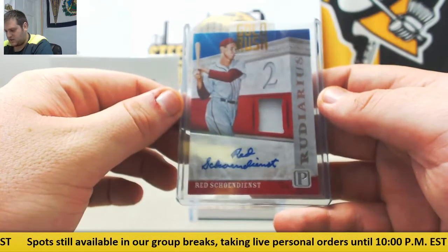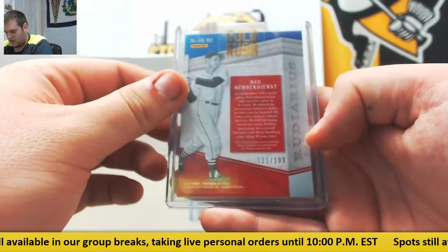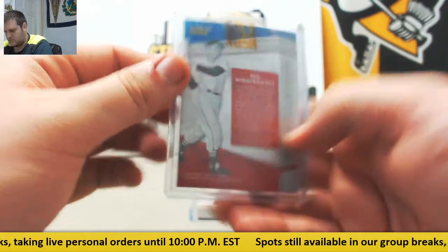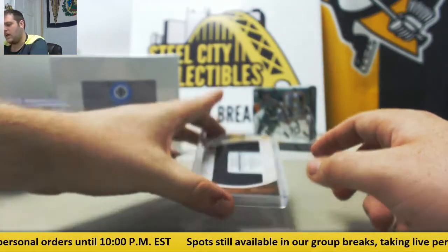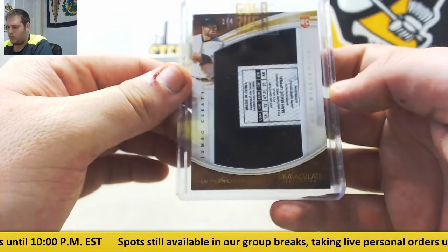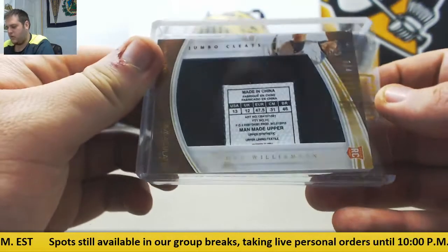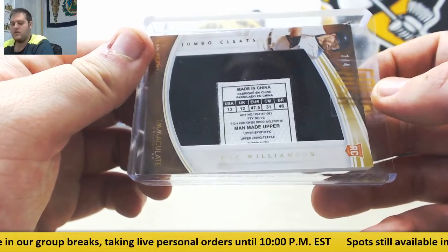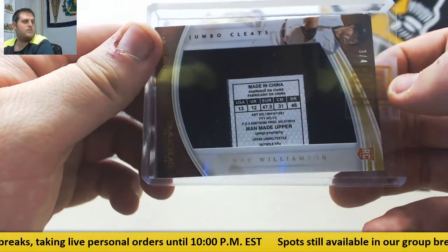Yadier Molina, nice one right here — jersey swatch auto going to the St. Louis Cardinals, 111/199. And 3 of 4, jumbo cleat — Mack Williamson rookie cleat, 3/4, going to the San Francisco Giants. Pretty cool way to end it — jumbo cleat, Mack Williamson, 3/4. Nice hit for San Francisco.